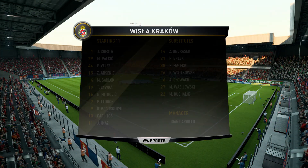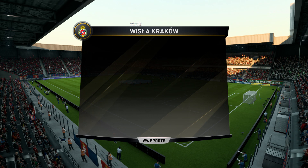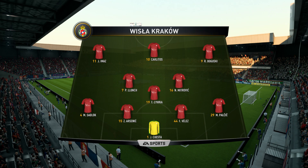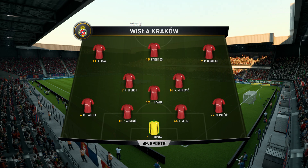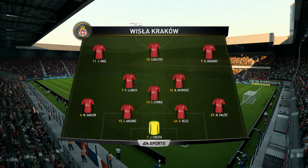Line up for the home side: 4-3-3. They've got natural wide players in that front three with a central striker. I think that's the key because those lads on the flanks, it's quite a complicated job actually — they've got to come inside, support the centre forward, and they've also got to funnel back when they haven't got the ball, so an onus on them.